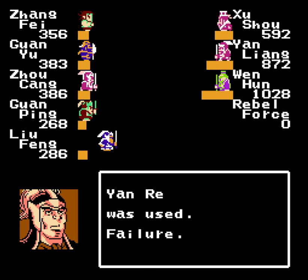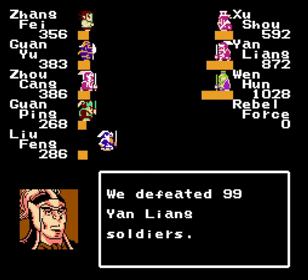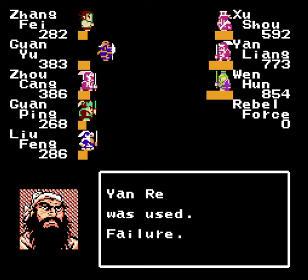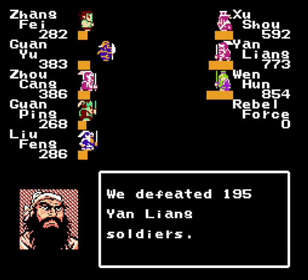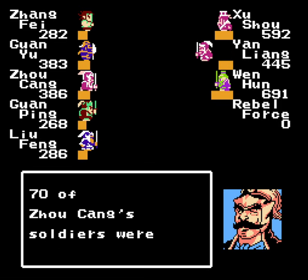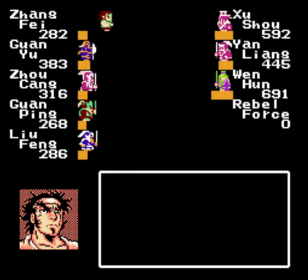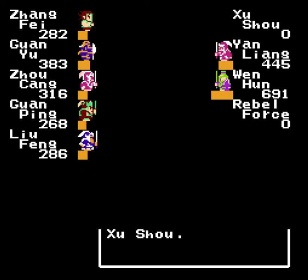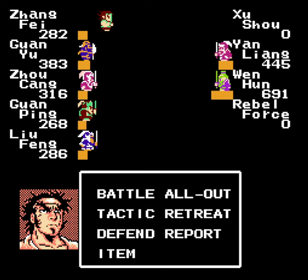Ow! Unfortunately, we can't use Wu Jian in this fight, so we just kind of have to eat the Yan Rei when they hit us. Though we should be able to kill, or nearly kill, Zhu Shou in this round. But we've got to get our turn first in order to do that. There you go! Got it! Easy enough there.